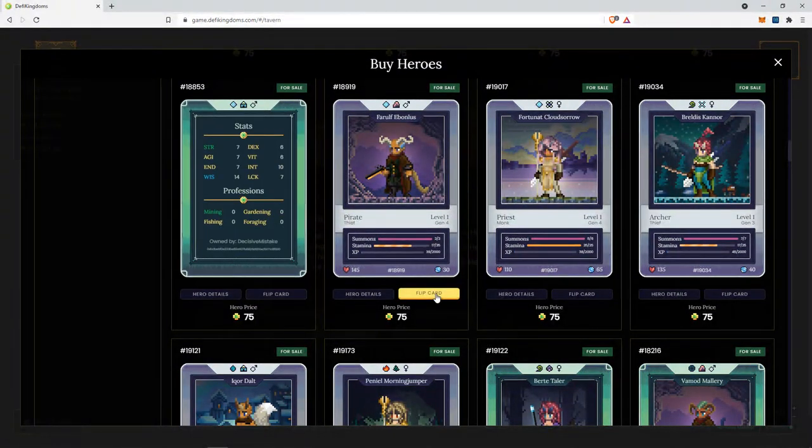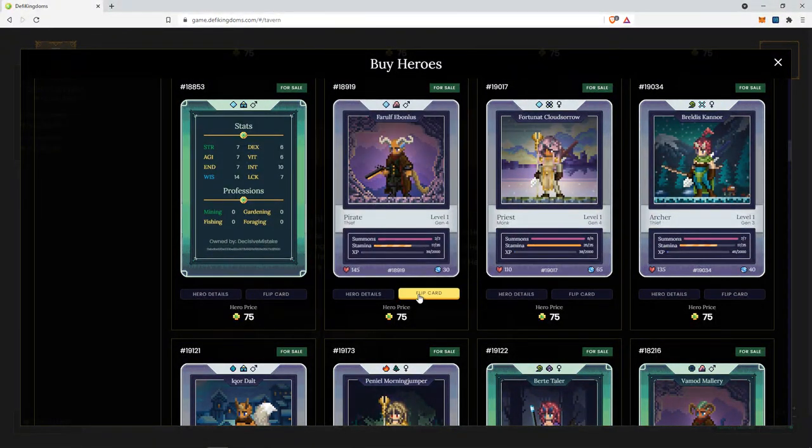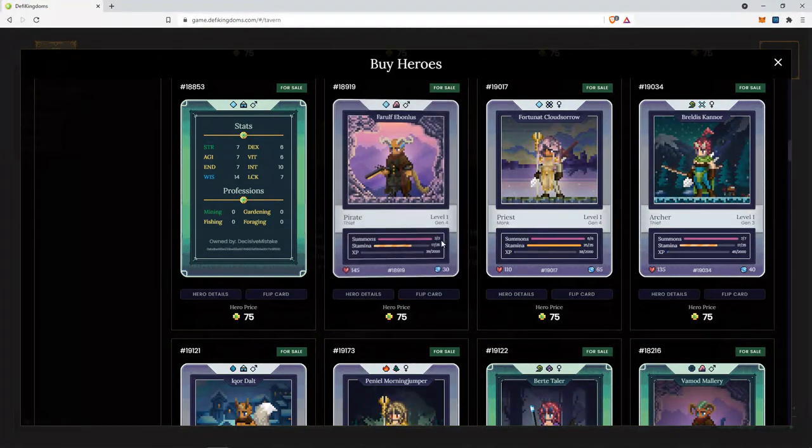Okay, priest with gardening and fishing. This might be a generally okay buy because of the stats here — we can see agility is great for the ninja, so it's fishing. However, only two summons left, so this is kind of a borderline case. Personally, I would not be buying this hero. But if you are very aggressive on ninjas and you don't mind paying a little bit more for a chance of getting a ninja, then this might be a good value buy at this price. Personally though, I would not be looking to buy this hero, mainly because there are only two summons left.